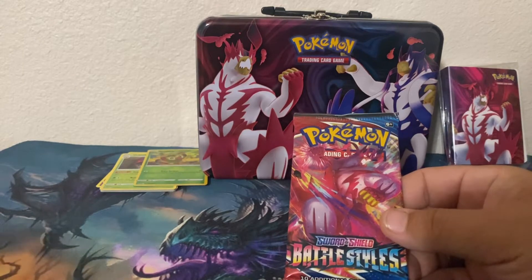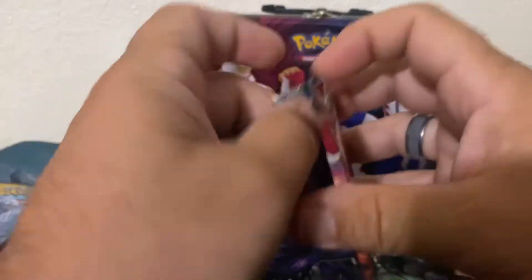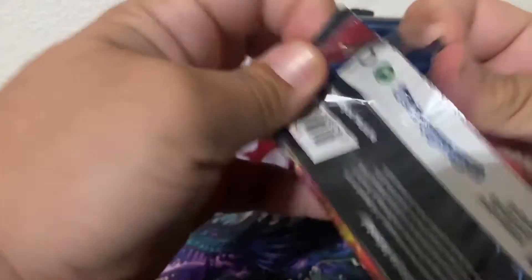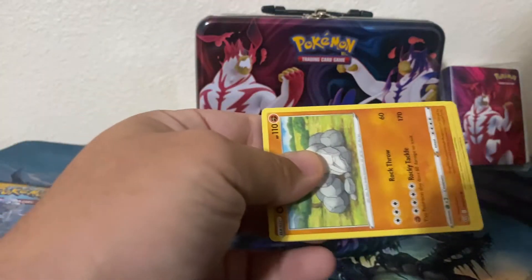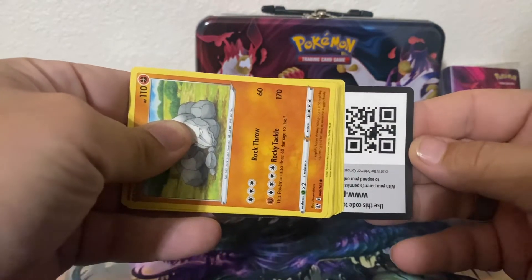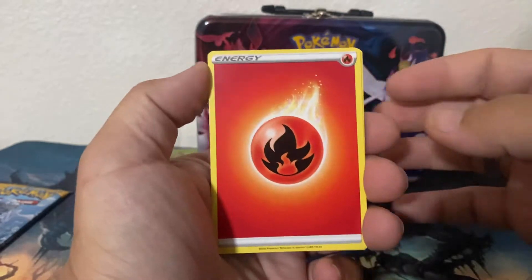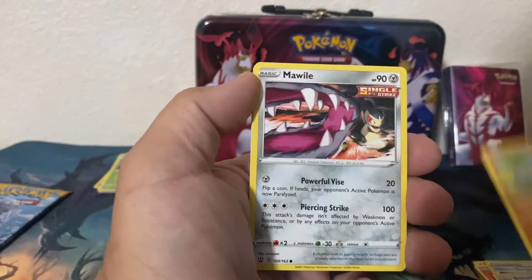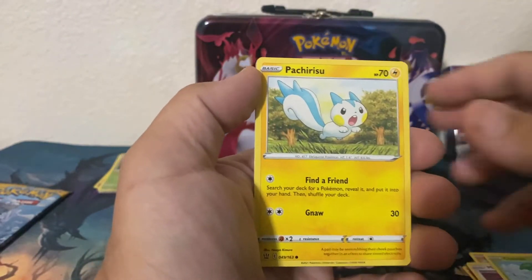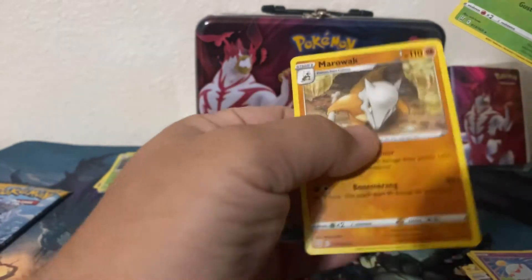We'll do Battle Styles and Vivid Voltage, and we'll save the oldest — which is the Sun and Moon — for last. Let's see what we get. Energy, Heatmor, Scroll of Scorn, Bisharp, Onix, Mawile, Cherubi, Pachirisu, Chimecho, Villain, and a Marowak.